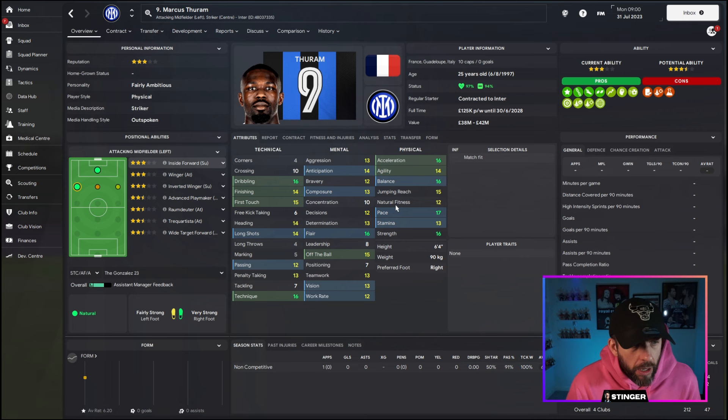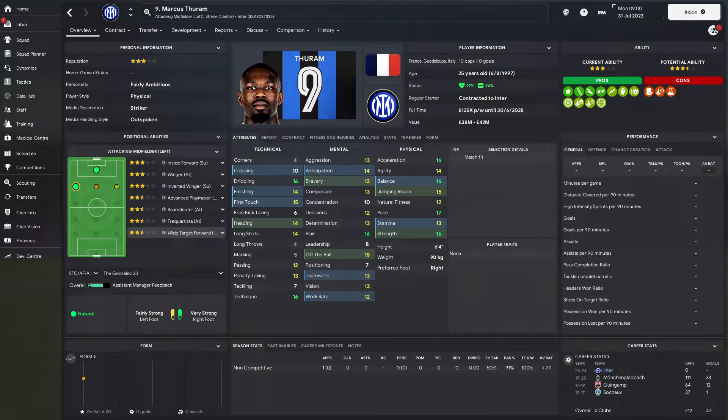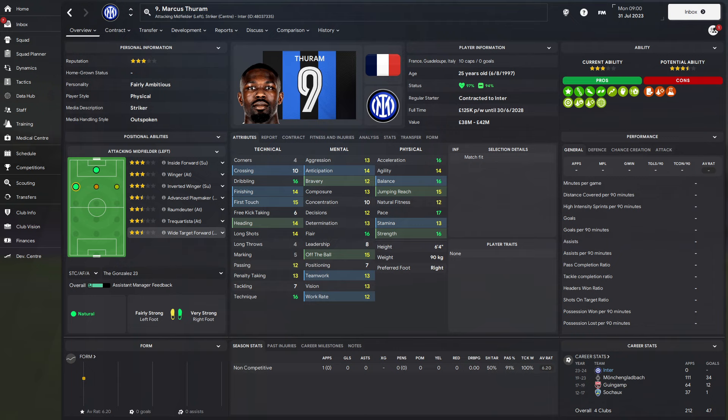Ironically enough, Marcus Turan is probably a pretty good wide target forward. He's got the height, the physicality, the heading ability — he'd be pretty good. I actually used Turan for my wide target forward video because he's that good an example of it. If I focus on the wide target forward role with him selected, you can see the attributes the game tells you are pretty important for it.